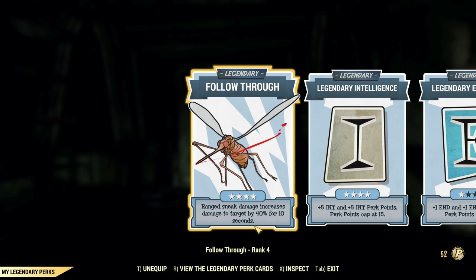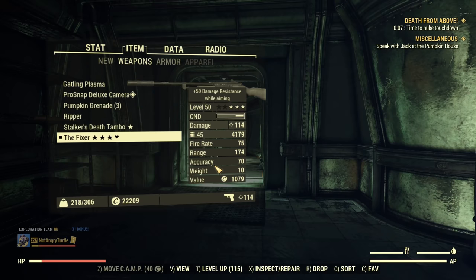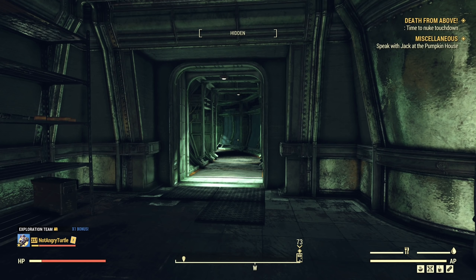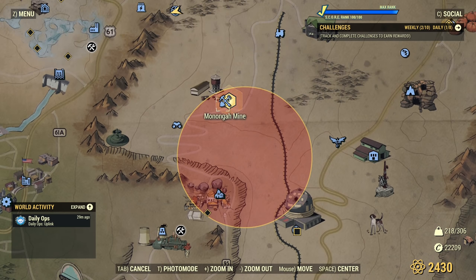From the legendary perks, only one is important — max out Follow Through. For the weapon, my recommendation is either a Handmade or Fixer with Quad. If you can go low health and aren't too afraid of dying, do it — it gives you more damage, and the Colossus is a huge bullet sponge. For armor, install Asbestos Lining on the torso; that gives you 100% protection from random death caused by falling embers. And of course, you need to nuke Monongah Mine.